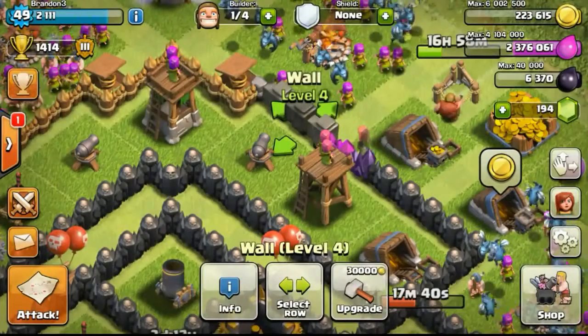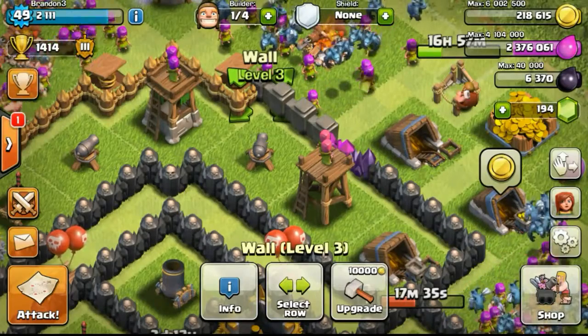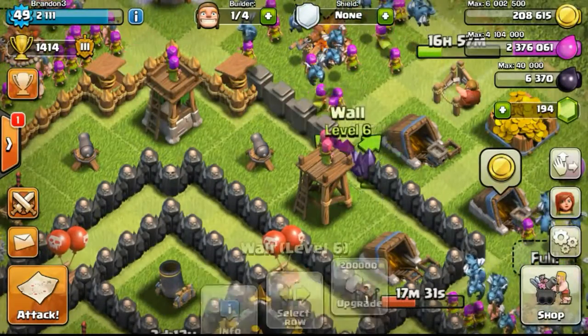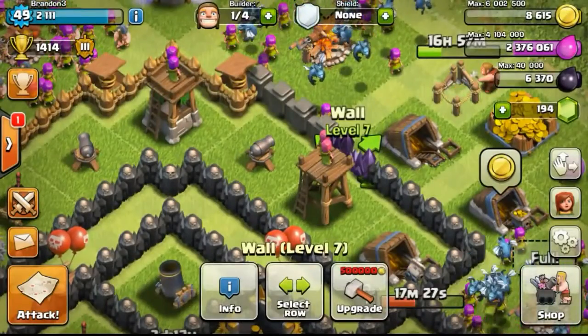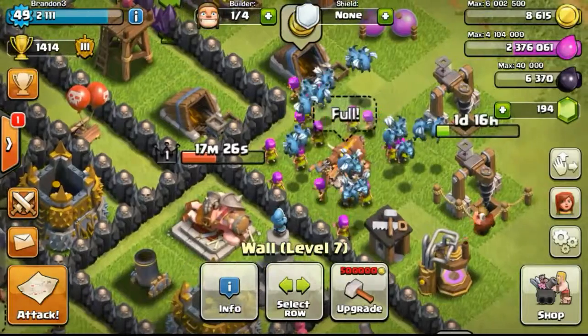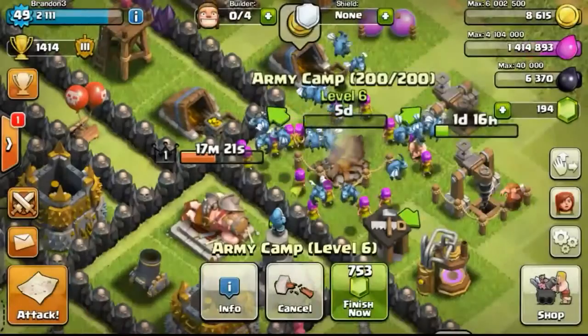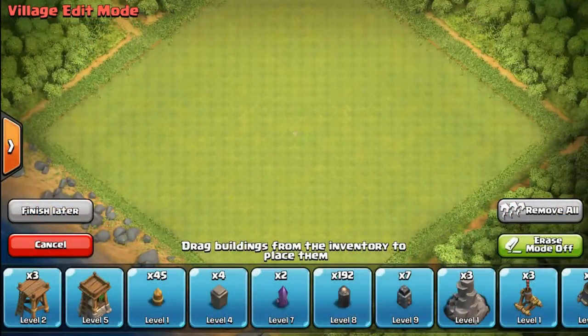I have 2.3 million elixir left — I'm saving it for the army camp upgrade, which gives 5 more extra housing spaces and takes 5 days to complete. That 5-day upgrade is considered a long-term upgrade, but it will actually allow my other builders to have time to work on other things. Meanwhile, I've completed seven level 9 walls so far.